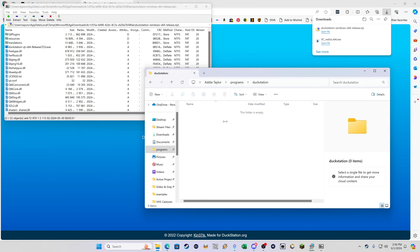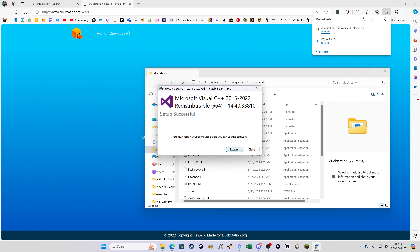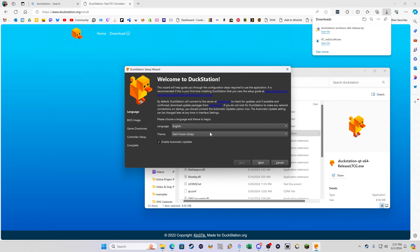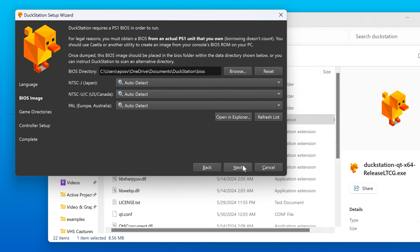Make a new folder called DuckStation in there. I'm using 7-Zip to extract it — you can use the built-in Windows extractor. It may say you need to restart before use, but it should be fine. Go ahead and run DuckStation to make sure everything is good to go. English is fine. You will need a PlayStation 1 BIOS.